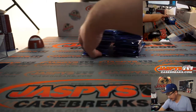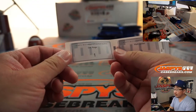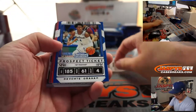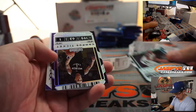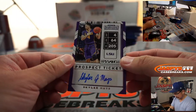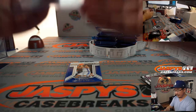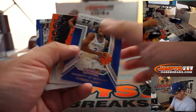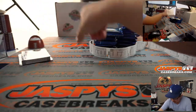Good luck everybody. EA, you're up first with pack number one. We got Devontae Graham, Markkannen, Jaron Jackson Jr. — campus ticket, not numbered but it has the foil on there — Damian Lillard, and Skylar Mays. There's a prospect ticket autograph. You're going to have to let me know if any of these guys are good or not, folks. Draft is in November, mid-November. Maybe worth just hanging on to these cards and seeing if these guys end up being some top picks.